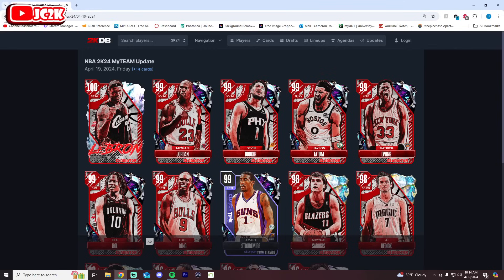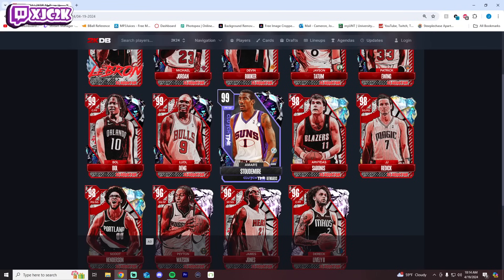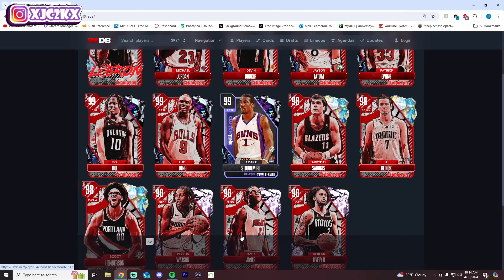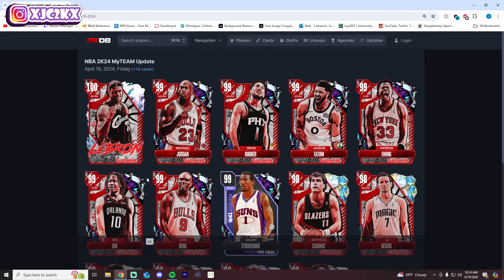The thing is this card basically doesn't exist since it's gambling-only, so do we really care? This gambling-only stuff sucks, but as long as you choose not to buy into it you can still enjoy the game. Amar'e Stoudemire is an awesome free reward. Good buyable cards today include Sabonis, Payton Watson, James Jones, Reddick, Scoot, and Derek Lively — all at least interesting. I would not recommend gambling on this drop. I'll probably be locking in the set with MT in a few days but if I pull MJ I'm overheated because that card is not very good. Hope you enjoyed the video — like, comment, subscribe, and I'll be back with more 2K content soon.